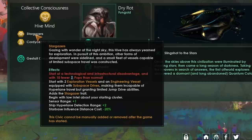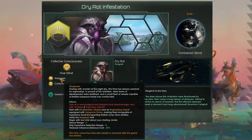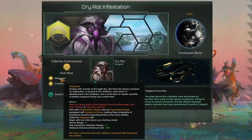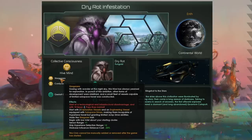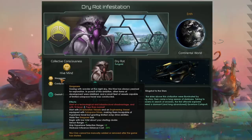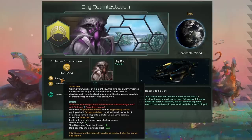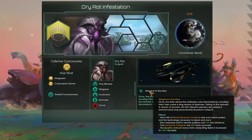That plus one sensor range is particularly spicy because it will allow us to do something rather naughty with our exploration vessels. Finally, we'll get minus 20 starbase influence distance cost — that doesn't sound like much, but when you see what we're about to combine it with, you might just lose your mind. Do bear in mind this civic cannot be added or removed after the game has started. Essentially we're paying for the exploration, a fantastic trait, and cheaper ships with a unique FTL type, plus an economic disadvantage at the start.